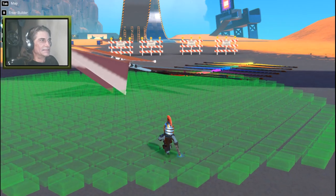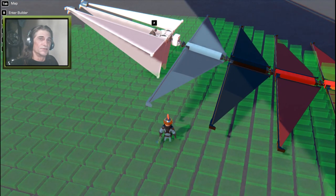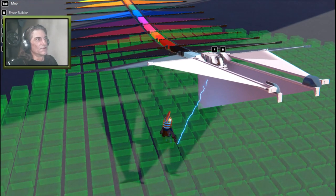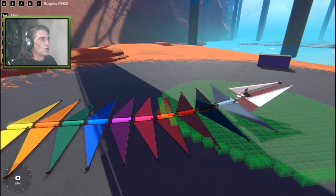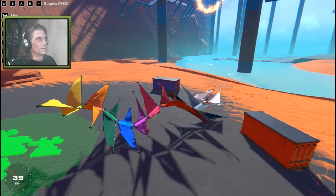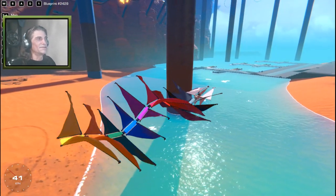Check this thing out. This thing is made up of servos, sails, hinges, and blocks. That's it — servos, sails, hinges, and blocks. This is about as simple as it gets. This is an Ornithopter. This is zero power cores. This is the Ornithoptic Rainbow Serpentine. All we're going to do is hit number one and fly away. Just like that. It's so simple, it's just so easy.